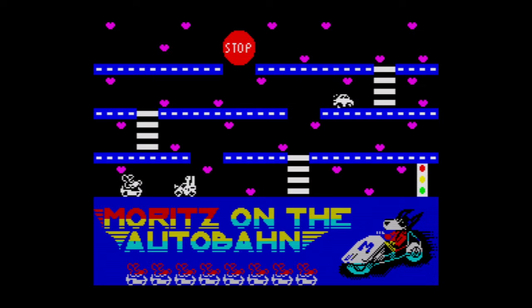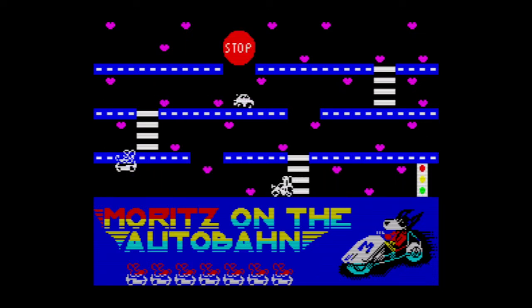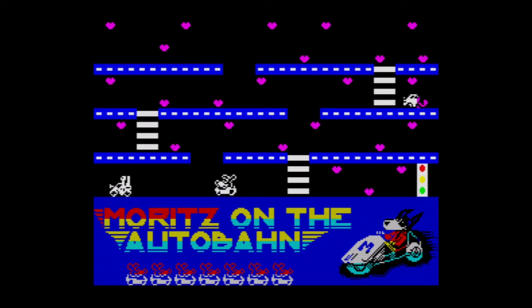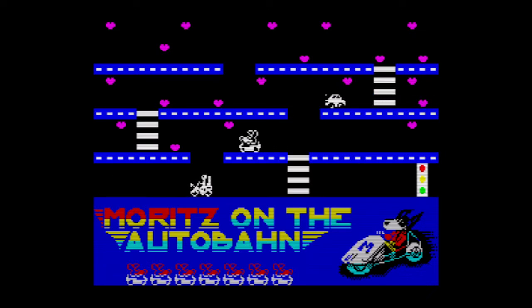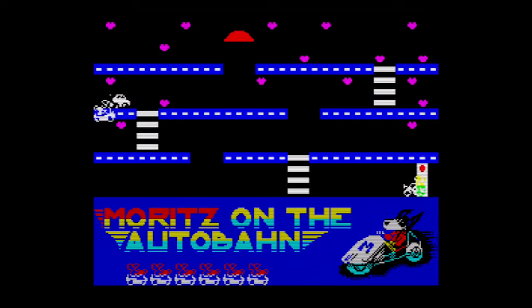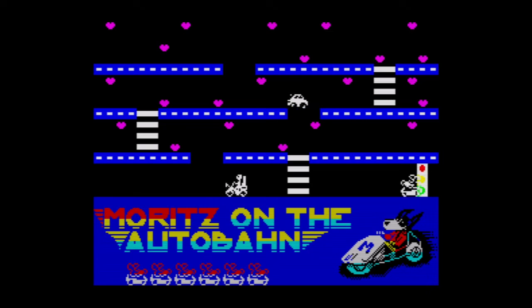I've paused it — oh, just lost a life. So yeah, he's got to go around in his little C5 picking up the hearts, and he can go along the crossing to get up a level. I've got no idea what that bloke at the bottom is doing — he's like going forward and then burning backwards. That is really crazy. Look, he's like speed driving. Okay, open up the graphics for Moritz himself, so I'll just concentrate a little bit.